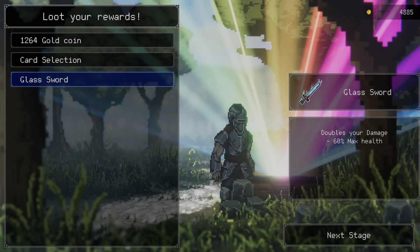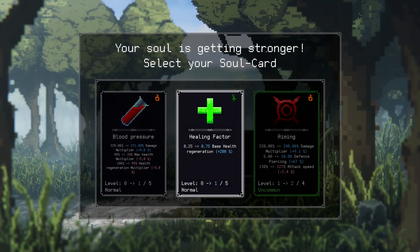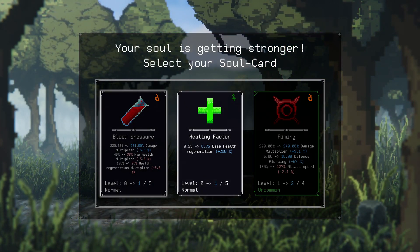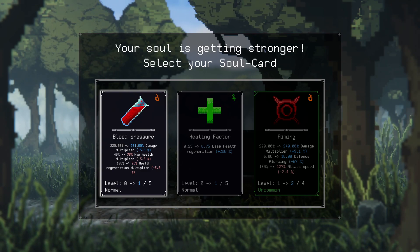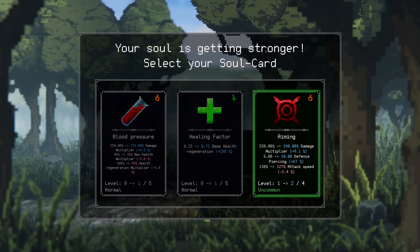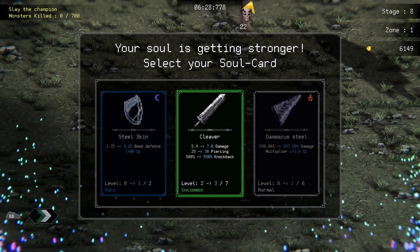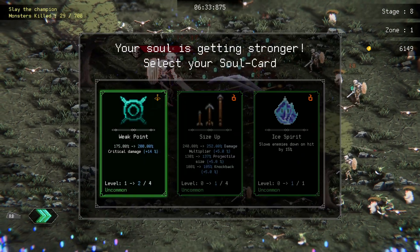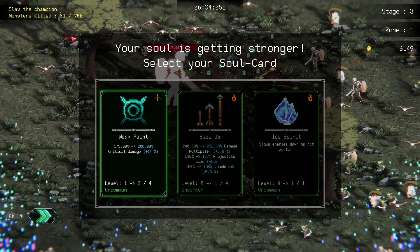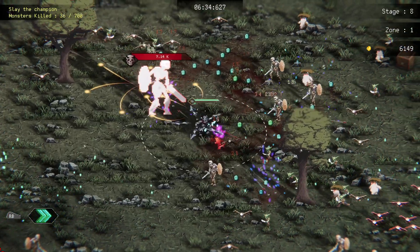Let's go over here, get an artifact. Glass sword doubles your damage. It's five percent damage but max health is next to nothing, so let's do aiming here. Let's go cleaver. All right, so we've got slay the champion. Weak point, more critical damage. Let's go ice spirit here — slows them.